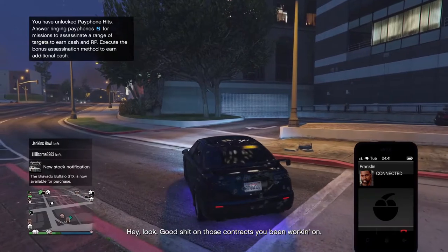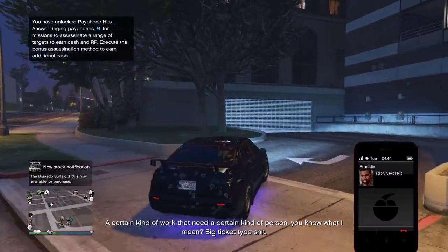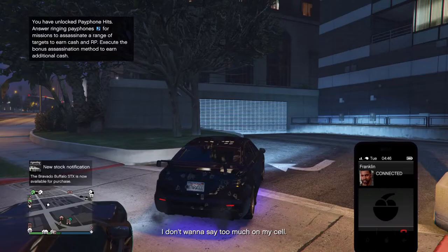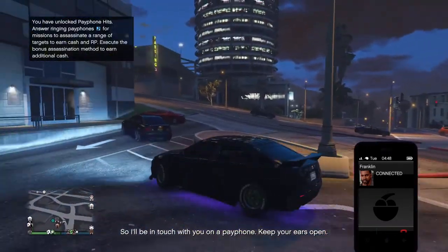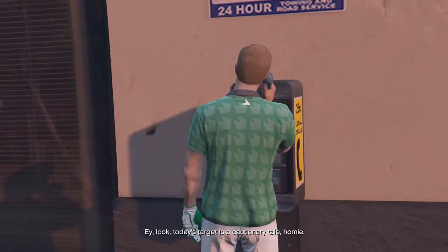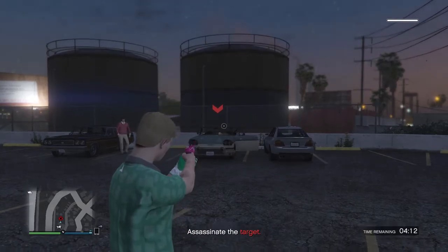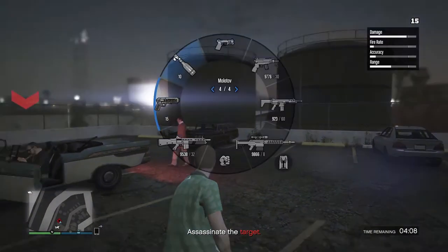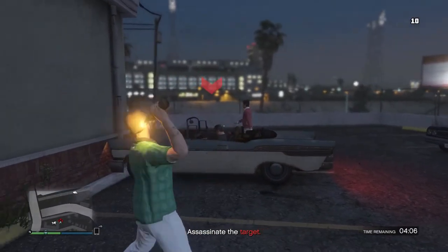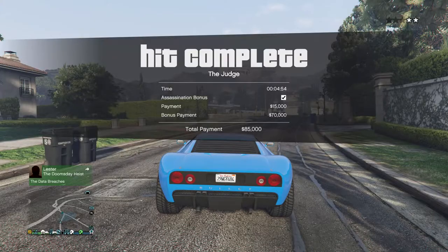Lastly, my favorite and the best way to make money is payphone hits. After doing three security contracts, Franklin will tell you about payphone assassinations. The first payphone hit will spawn randomly in free mode and you'll have to pick up the payphone. After completing the hit, you will be able to request payphone hits by calling Franklin. He will tell you about the target, and you'll be tasked with killing the target in a specific way, which is highly recommended. Completing the assassination without the special condition gets you $15,000, but doing it with the special instructions gets you an additional $70,000 — so following the instructions earns you a total of $85,000.